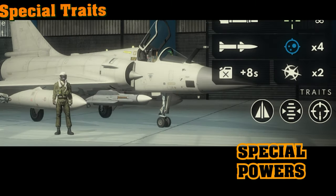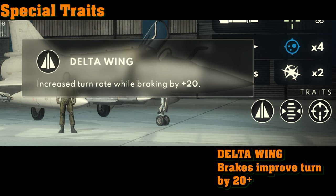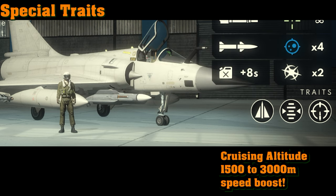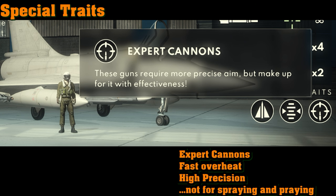The special trait of the Mirage 2000 is of course its delta wing. When you hit the brakes you get an improved turn rate, allowing you to get snapshots with your cannons — just make sure you don't get too slow. While cruising, the Mirage is fast both in real life and in Metal Storm. Climb to 1,500 to 3,000 altitude and you'll go even faster. Those cannons are laser beams, but control your shots because they overheat fast.